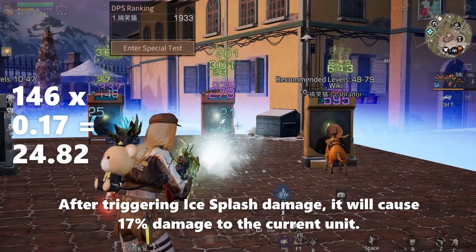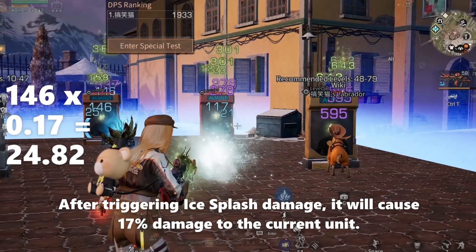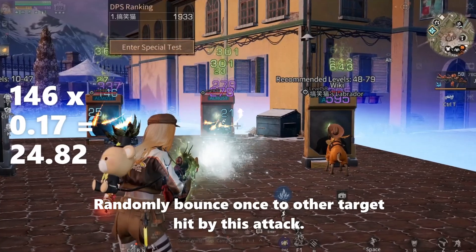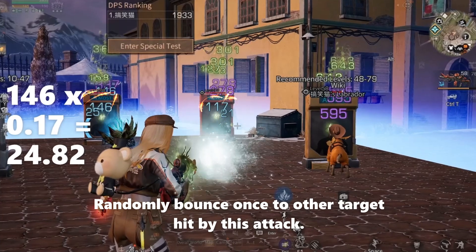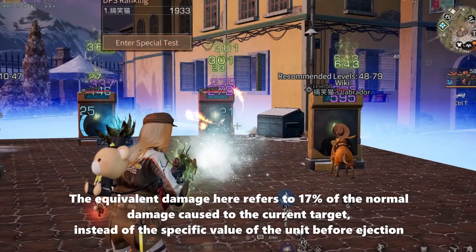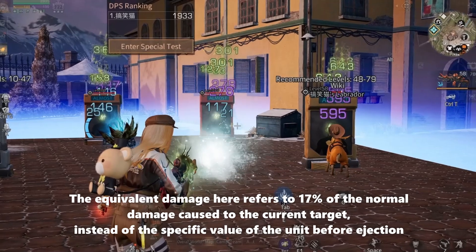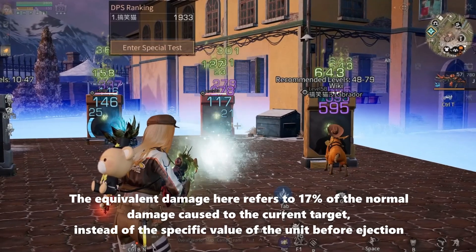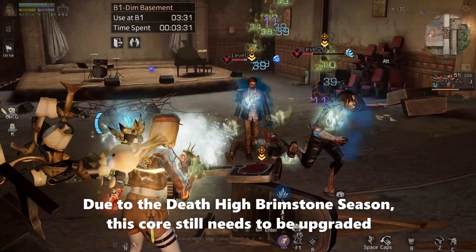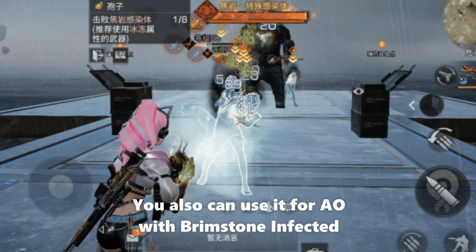After triggering Ice Plus damage, it will cause 17% damage to the current unit at level 2, randomly bouncing once to other targets hit by the attack. The equivalent damage here refers to 17% of the normal damage caused to the current target, instead of the specific value of the unit before ejection. Due to the high Brimstone season, this core still needs to be upgraded, and you can also use it for array operation with Brimstone Infected.